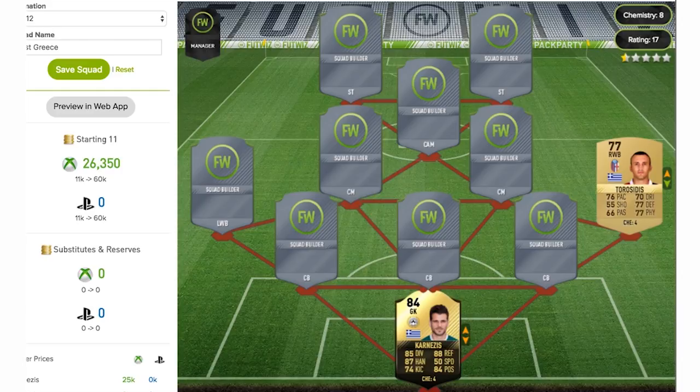In the right wing back position we have the player Torosidis, who is a 77-rated rare gold card. He's actually got a lower base card — a 75-rated card — so this is actually an upgrade card for him in FIFA. Some very good stats overall: 77 defending, 77 physical, and 76 pace — not the best, but still a solid right back.